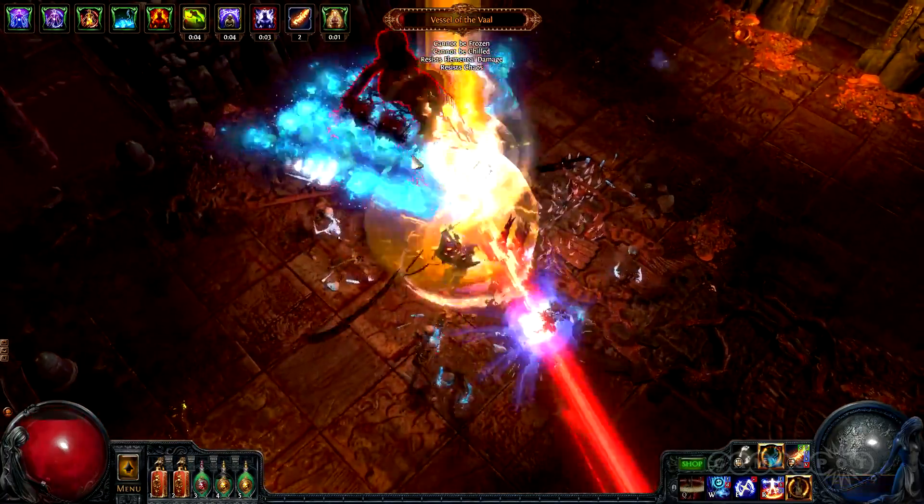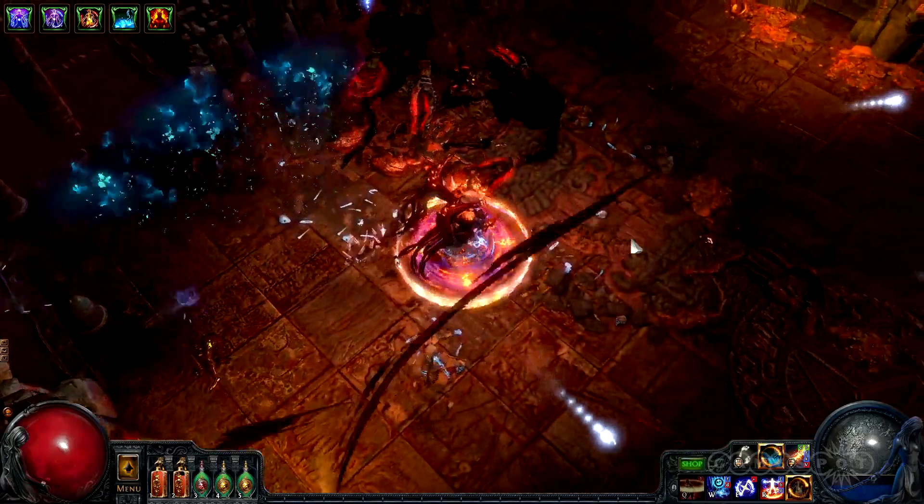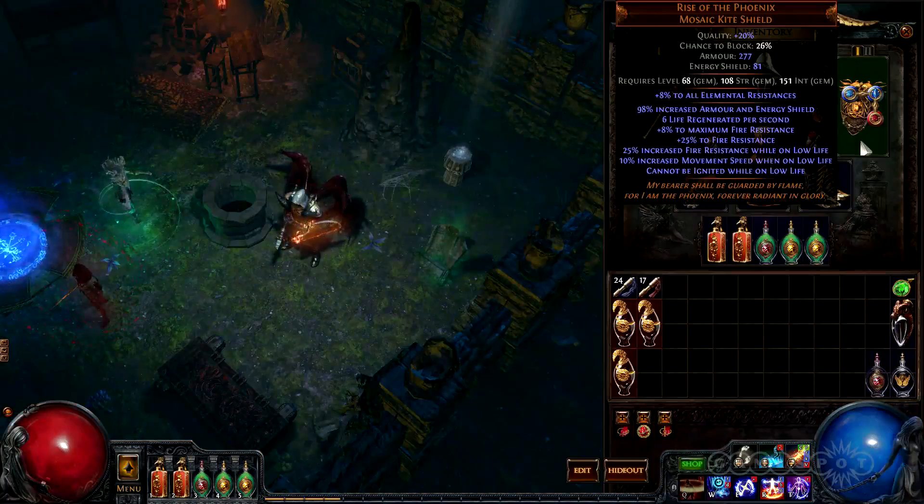The easiest way is with the Purity of Fire aura, but many other items and skills are needed to overcome the constant fire damage. The Rise of the Phoenix unique shield is important for this build. While the low life bonuses aren't used on this character, the item still provides a huge amount of fire resistance and maximum fire resistance.